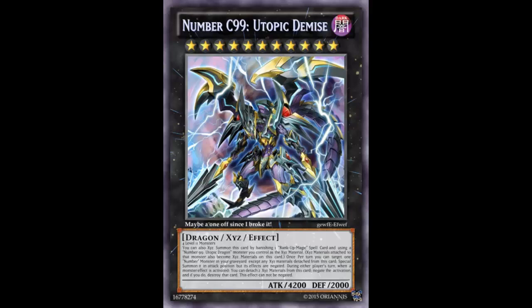You summon it to attack position — and I think Utopic Dragon summons in defense position, so this lets you summon it in attack position and attack with it this turn, as long as you use this effect in Main Phase 1. So its effect is still negated but you can still attack with it.